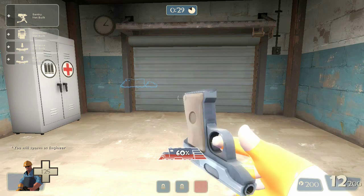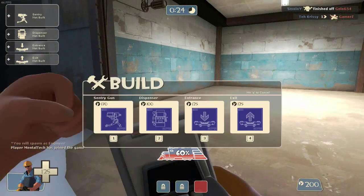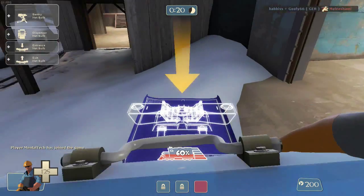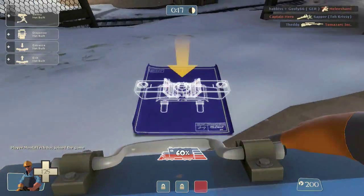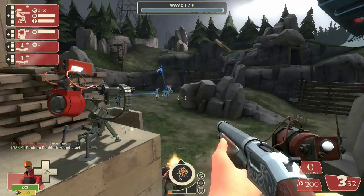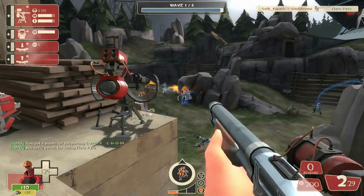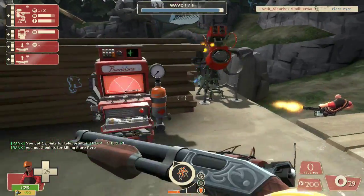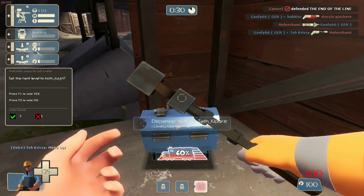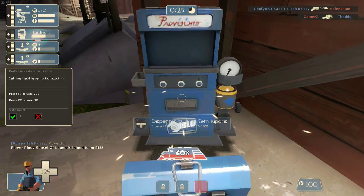The Engineer is the second least combat capable class in the game. He comes with a shotgun as a main weapon, a pistol as a sidearm and a wrench as a melee weapon. His main strength comes from the fact that he can deploy sentry guns, ammo dispensers and teleporters. Sentry guns are good for holding ground, though they have limited range. Make sure to put them in places where they can't be easily eliminated at long range. Ammo dispensers replenish the ammo and health to other players and the metal resource the Engineer needs to build structures.